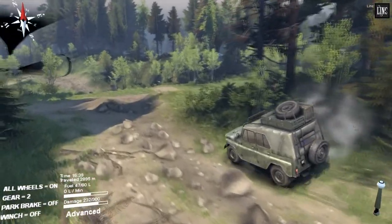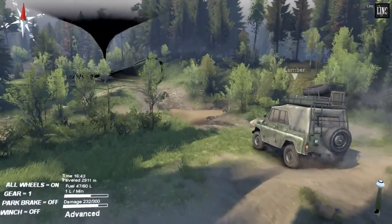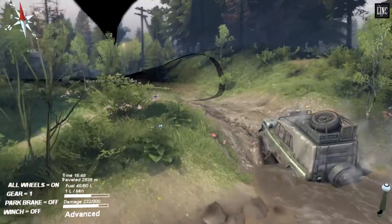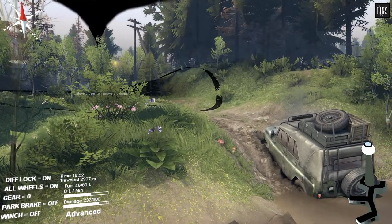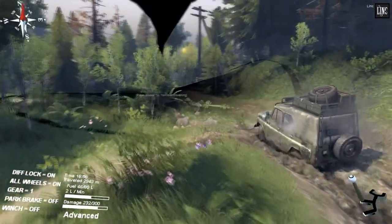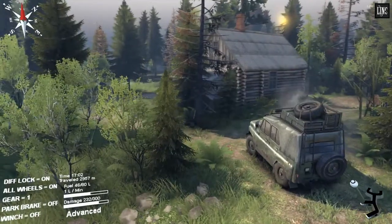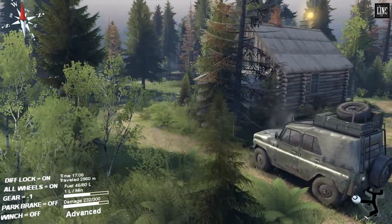Avoid the rocks as much as possible. It's probably not that deep — let's try to be careful, don't take any more damage. Put it in first for the diff-lock. There's a garage with a truck over there. Let's see what state that truck is in — if it might have a utility on the back, that would be nice.